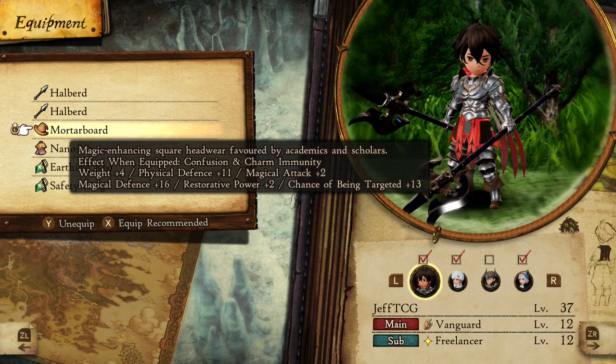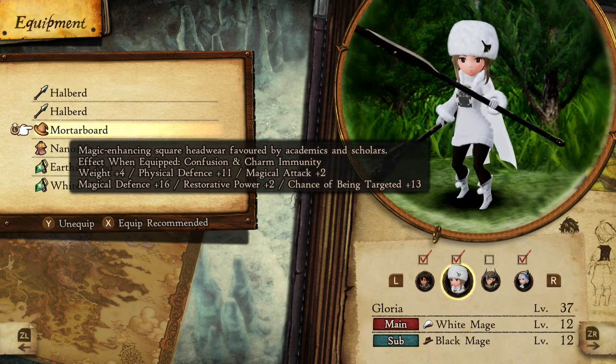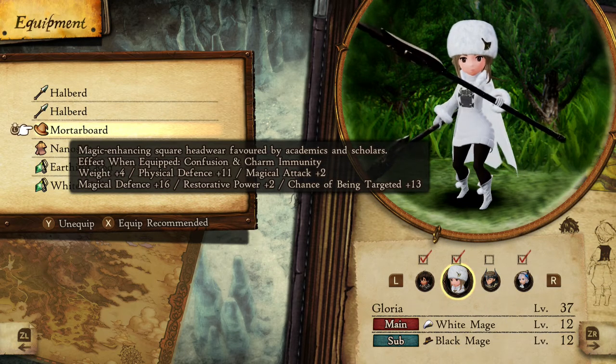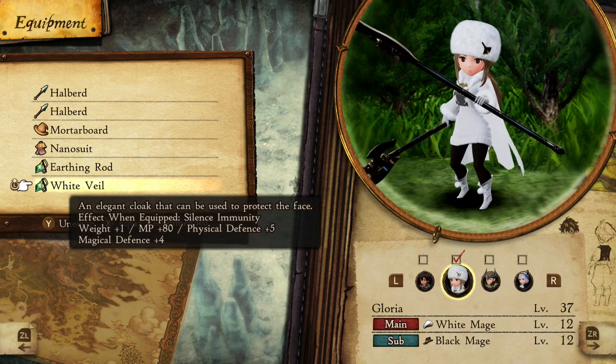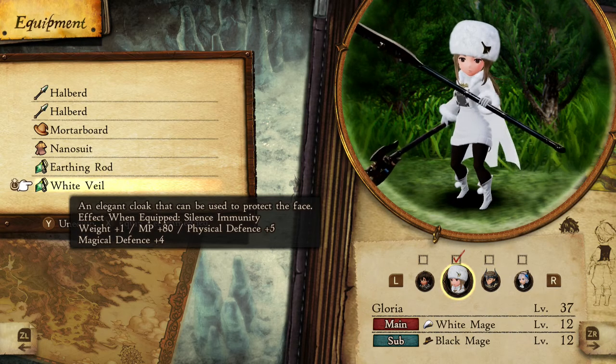Next up, we're going to talk about a priest class — somebody that does mostly healing. You're going to want your mortarboard again for confusion and charm immunity, because if your healer is confused they are healing other people and obviously not healing you, which is less than ideal. Next, go for paralysis immunity with the earthing rod, and last but not least the white veil, which gives you silence immunity. If you can't heal at all because you are silenced, that is just as bad if not worse.